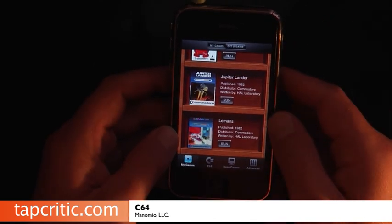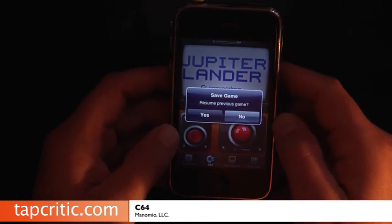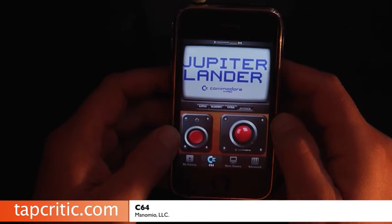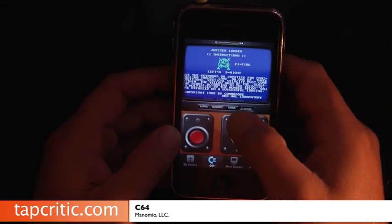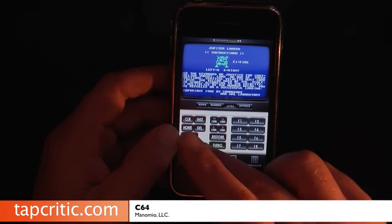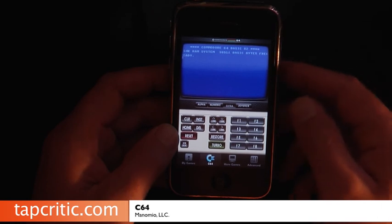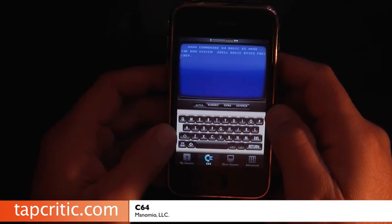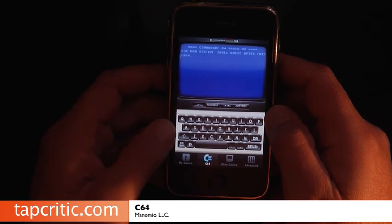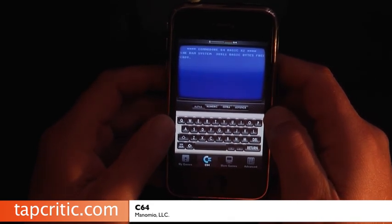Just in case you have downloaded this already and you want to see how to get into BASIC — you run your application and hit no. You launch the application, then go to Extra, then hit Reset. As soon as you hit Reset, boom — BASIC comes up and then you can go in and do your programming. You can strip the DRM from your iTunes songs — I think that's what Apple is afraid of.